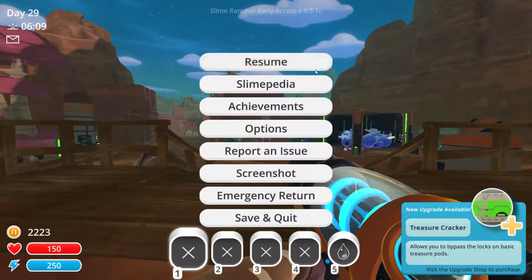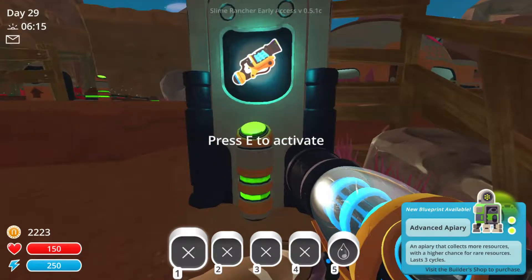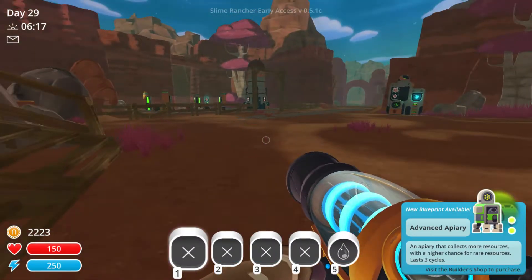I just got a new upgrade called treasure cracker but it's really expensive - I can't afford that for a bit. I did just die because of a glitch in my game. I can at least get the advanced apiary right now.